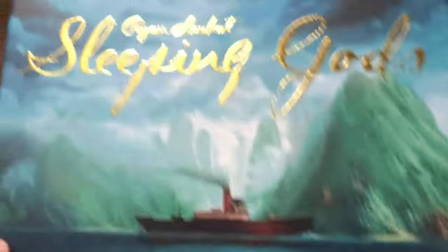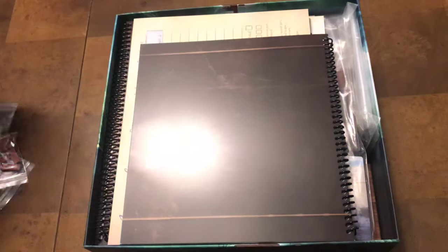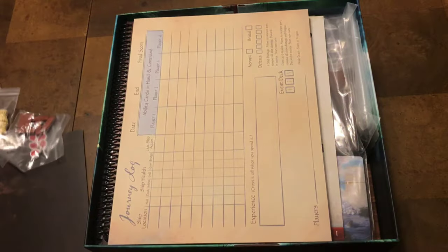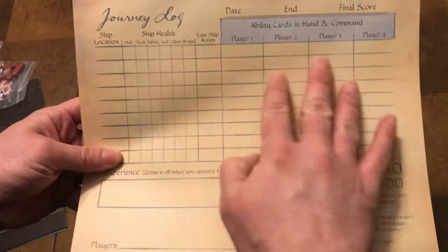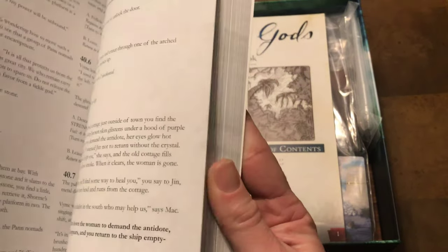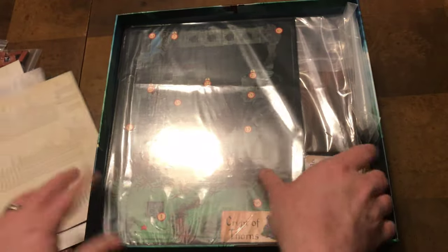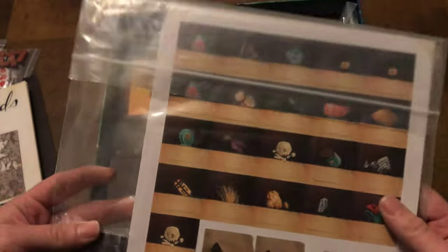Here we go into the deluxe Sleeping Gods box. All I did was take off the plastic. You can see the gold foil and the frosted embossed bottom of the box. Here's your campaign atlas book, some sheets to record your status in between campaigns, the storybook to lead you through the adventure, rulebook, achievement sheet, and a quick start guide. This is the dungeon expansion which came in the Kickstarter with the tiles as well.